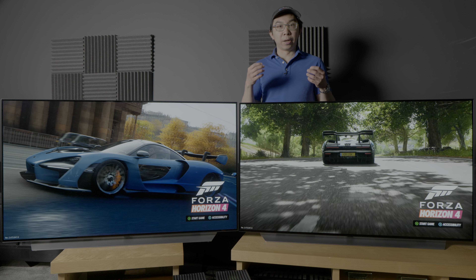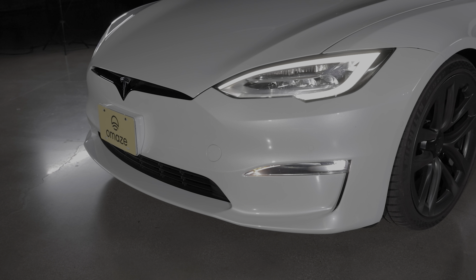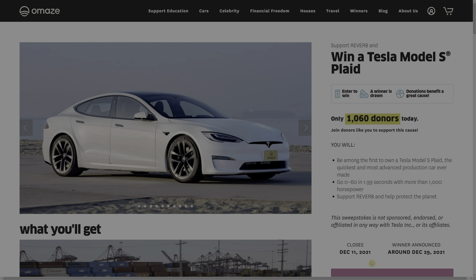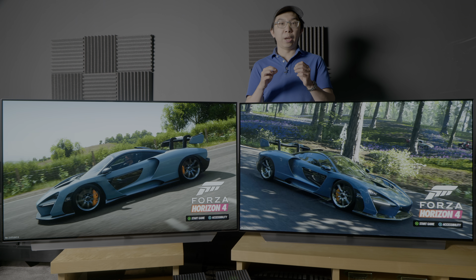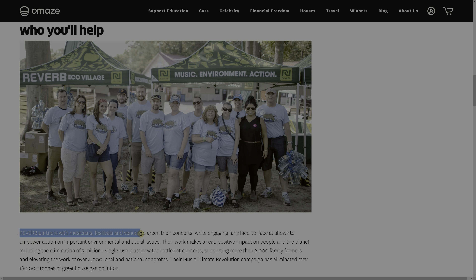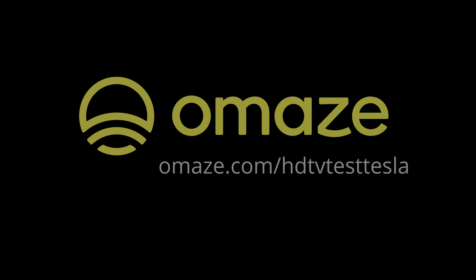Instead of driving fast cars in a game, how would you like to drive a Tesla Model S Plaid in real life? The sponsor of this video, Omaze, is giving you the chance to win one. Omaze gives away one-of-a-kind prizes and experiences while donating money to chosen charities all across the world. Until the 11th of December 2021, Omaze is giving away a Tesla Model S Plaid, which can go from 0 to 60 in under 2 seconds thanks to more than 1,000 horsepower. Your donation will support the Reverb Charity, which partners with musicians, festivals, and venues to make concerts more environmentally friendly, including the elimination of 3 million single-use plastic water bottles at shows. Visit omaze.com/HTTVTestTesla. Thank you for your support.